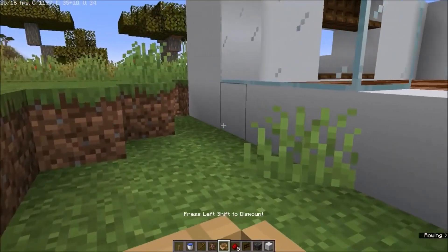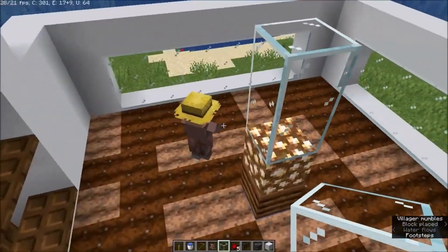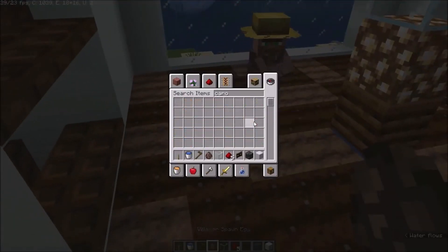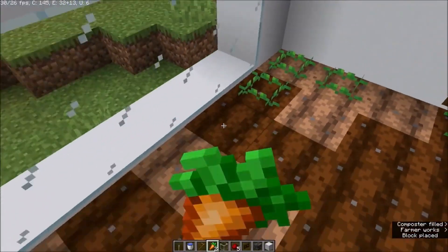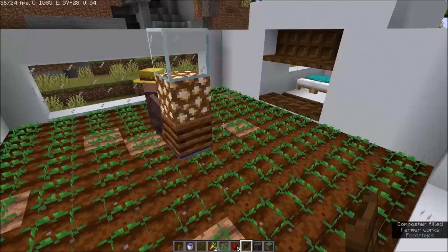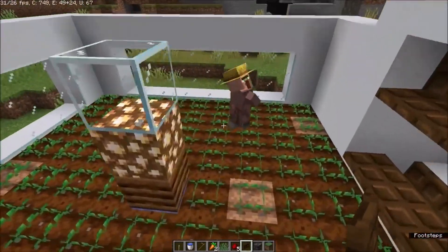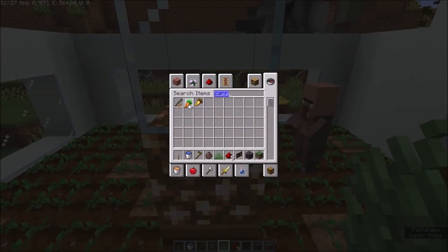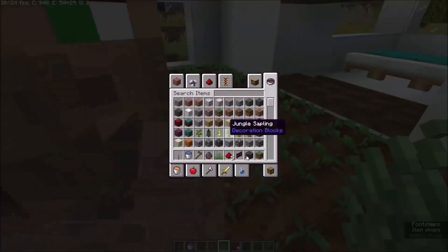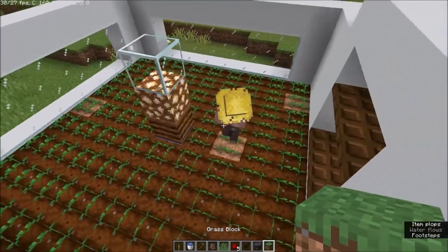Once you've got the farm ready, you want to let this guy free — he will just walk in there and start doing his job, but obviously he has nothing to work with yet. You want to get one more villager in here as well. Make sure that you fill their inventory — give them a lot of carrots and it will speed up the process a little bit.